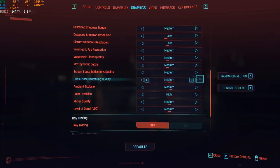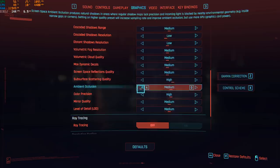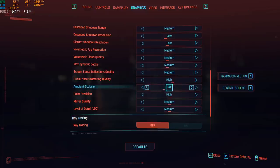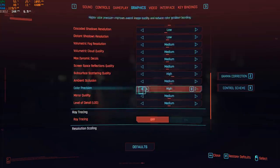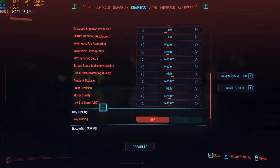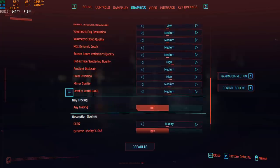Subsurface Scattering Quality — you can easily go with medium even on a low-end computer; I didn't see a big difference on my laptop. If you have a mid-range or more, you can definitely go with high. Ambient Occlusion — if you're using a lot of low parameters already, you can go with off and get a nice chunk of FPS. Comparing high to off, you can gain about 4%, but image quality will decrease a lot with ambient occlusion off. Color Precision — I didn't see a big improvement between medium and high, sometimes only 1% difference. Mirror Quality — medium seems good for me; I was getting a lot of FPS drops at high, so go with low if you're on a low-end computer.